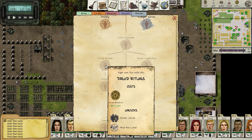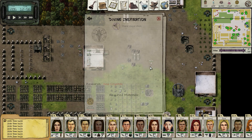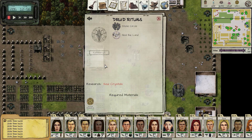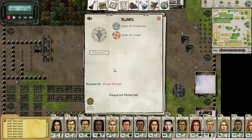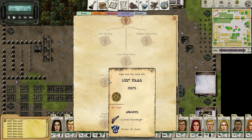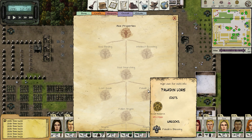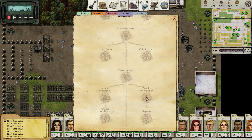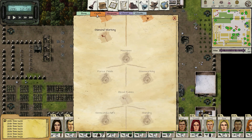Being able to get these rituals is great because we get the stone circle, which gives us rune of protection, rune of power, divine inspiration for a work speed bonus, heal the land which improves relations with neighbors — which I'd like to do because when our neighbors attack us it really, really hurts. I haven't advanced the holy/dark armor tree a whole lot. I don't have a lot of people who could wear dark armor or holy armor, so I'm kind of just letting this do its thing for now, but maybe eventually we get somebody that can use those weapons.